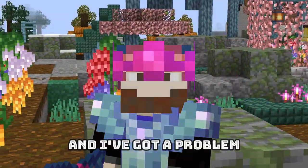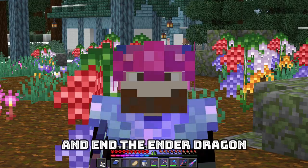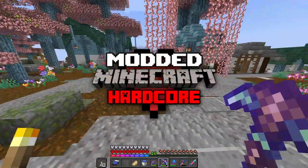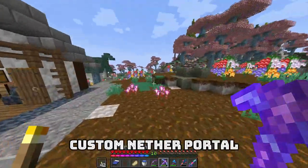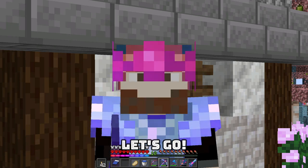Hey folks, it's Beard Boy here and I've got a problem. If we want to complete this game and defeat the Ender Dragon, we need to go to the Nether. So in today's episode of Modern Minecraft Hardcore, we're gonna make ourselves a custom Nether portal and get the supplies needed for Eyes of Ender. Let's go.